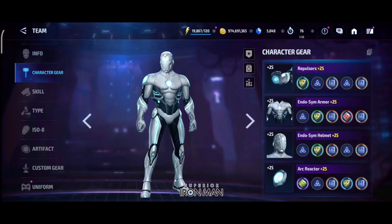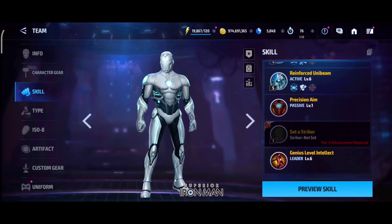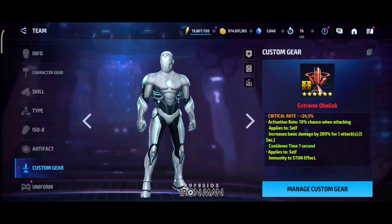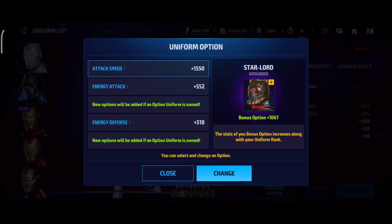We got everything maxed out, all Uris normal Uris in all defense, all skills are level 6. Of course, tier 4 is gonna be a way blast type enhancement rank 3, power of annual stage 12, no artifact. Then we have a critical rated 200% damage proc obelisk, and yes the new uniform also works with the obelisk — amazing rotation I found.